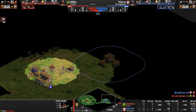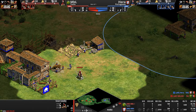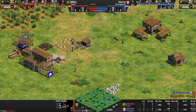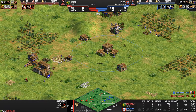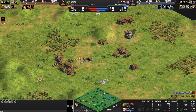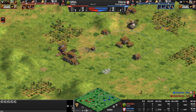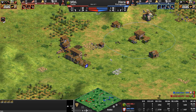MBL's forests are way, way far away. As he moves in and out, discovers where his opponent is and gets walled — spearman, spearman, can he do it? No, Hera's just a millisecond too slow. Hera's gold and stone are very exposed to the front. I don't like these resource placements for our Portuguese at all. MBL was housed for a moment there — he is just getting housed left, right, and center recently.